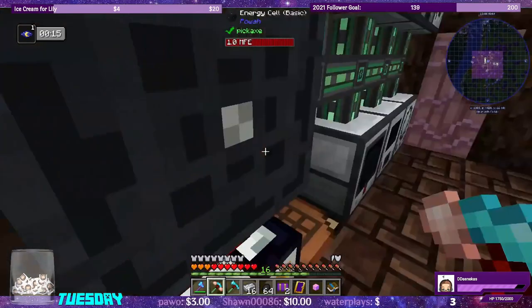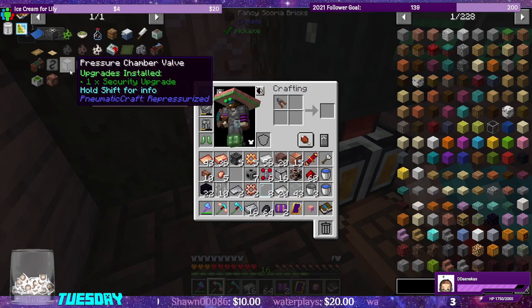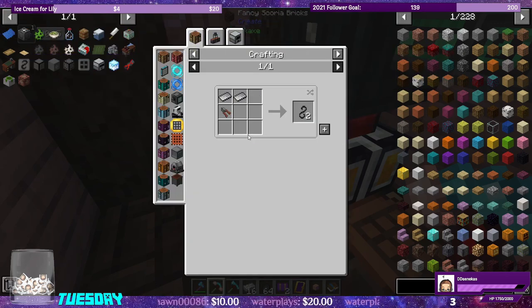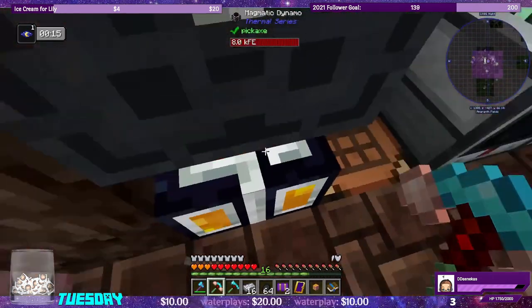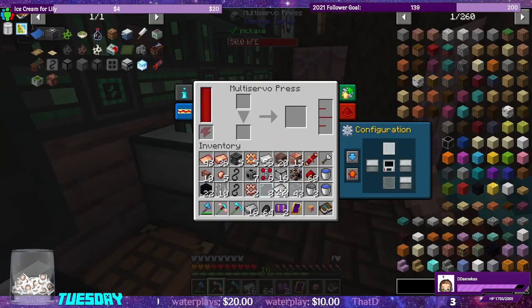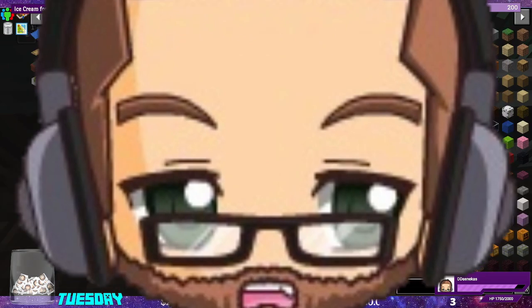It has to be a steel wire. We'll make one steel wire and the steel ingots will run through the multi-servo press. One, two, three steel plates and one steel wire should make us the mold. There we go — we have the mold. Let's make some plates out of steel and then make the copper wires we need.